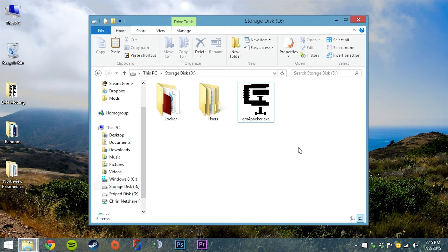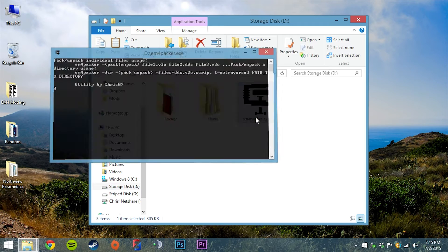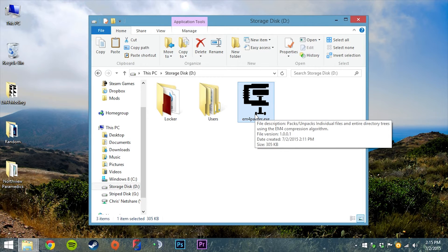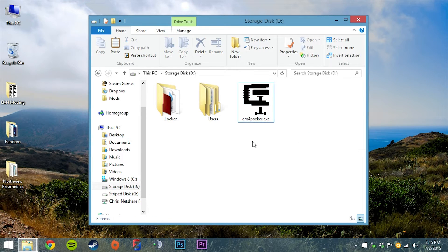First thing you're going to want to do is download the EM4 Packer tool, which is downloadable at the link in the description. If you click on it you'll notice a command prompt window pops up and goes away really quickly. Right now this tool is just a command line tool — it does not have a graphical user interface. I do plan on doing a GUI in the future, but for now it is command line only. So to run it we're going to need to launch our command prompt.